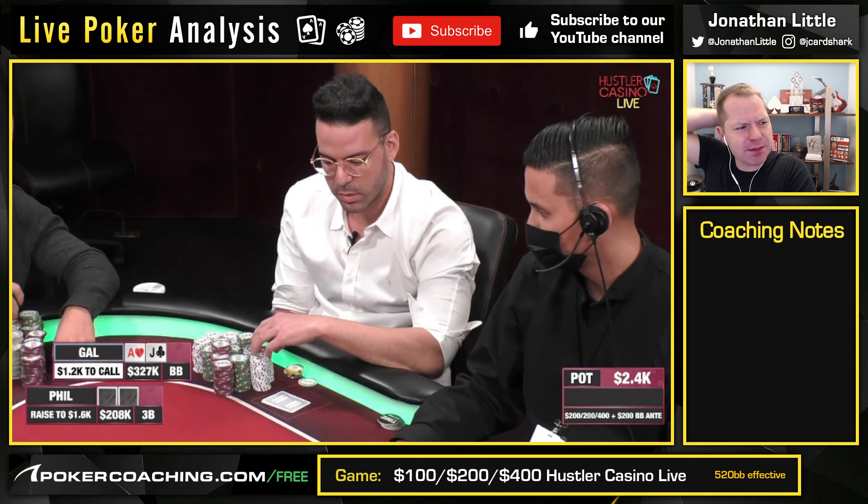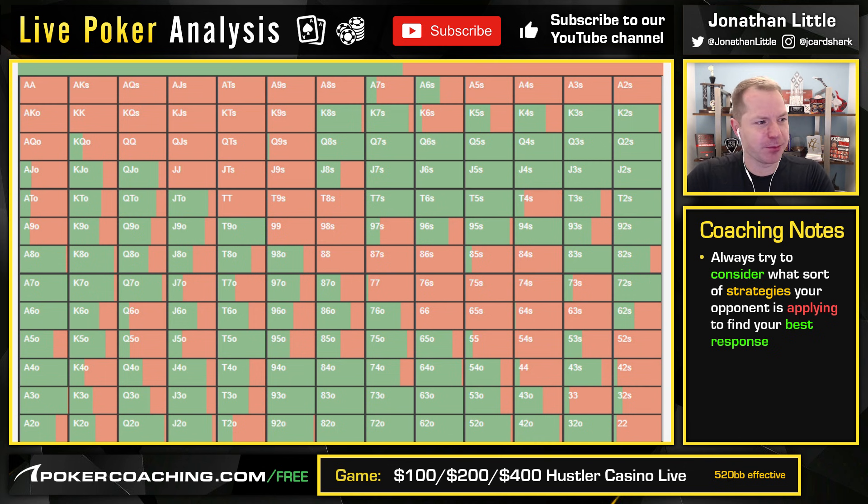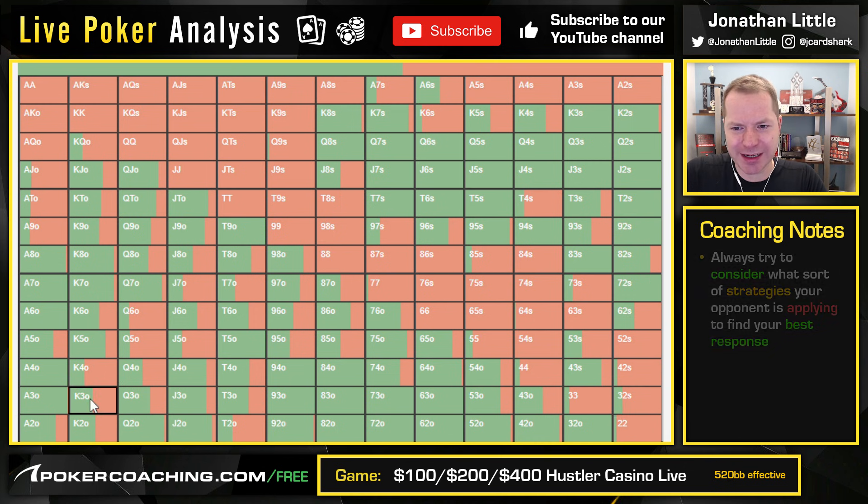What do you think a raising range in this spot looks like? You should know if you play cash games, but I bet a lot of people are going to have no clue because they're not used to playing good, strong, fundamentally sound poker. You have to realize that if your opponent is good in the small blind, you better respond with a good strategy. Seeing Gal just limp the Ace-Jack is indicative that he's probably a pretty good player. So what should Phil Ivey do? Turns out this is it — all the hands in red raise, all the hands in green check.